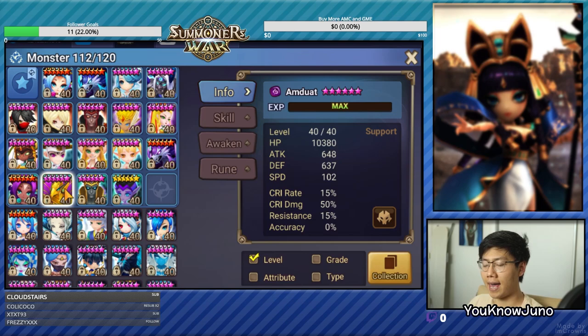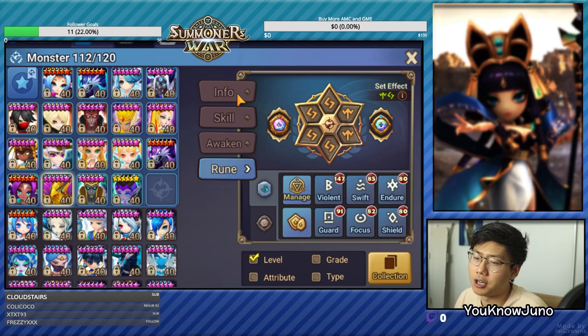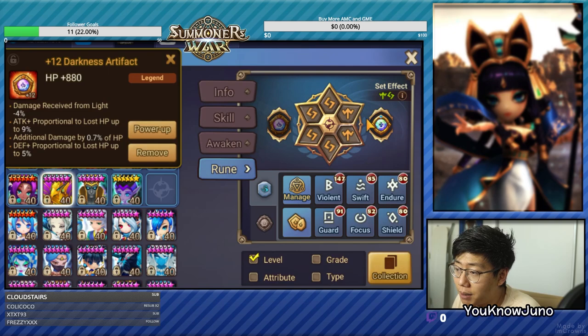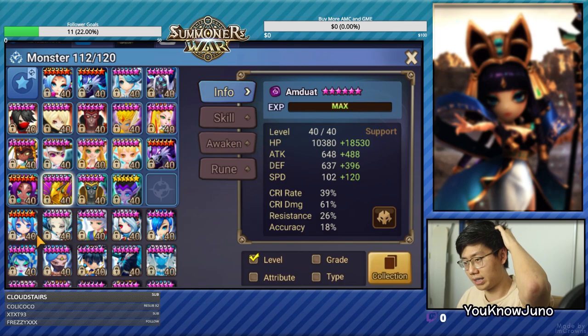Omdor we're going to use to counter the Cleaves. Omdor is easy to rune — it just has to be fast on Will and Despair. We don't have great artifacts for the Omdor, and his Despair runes are pretty slow. 220 is the fastest we can get him. These are not powered up, so if he powers them up it will be an upgrade — like the skill 2 accuracy. But we'll just use it for the counter against Cleaves.